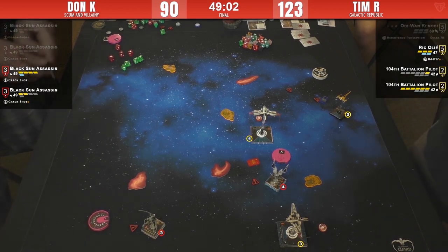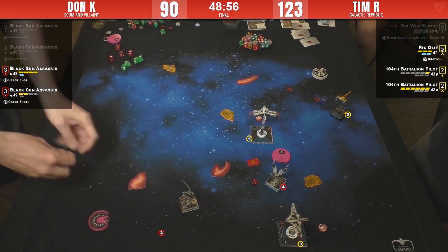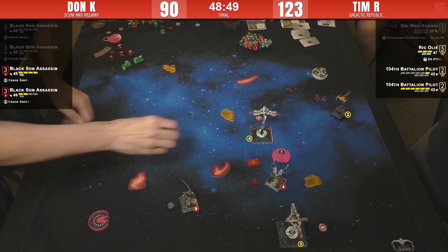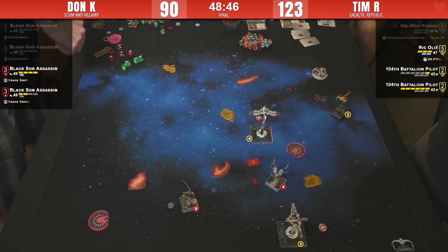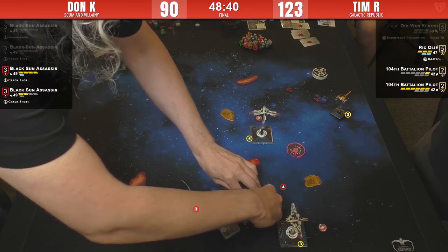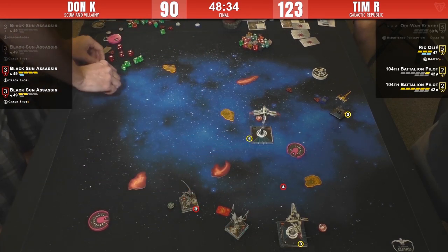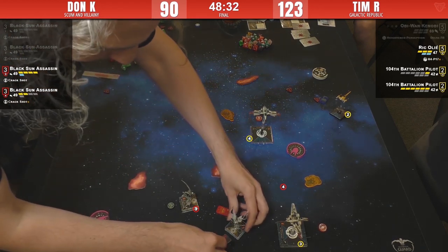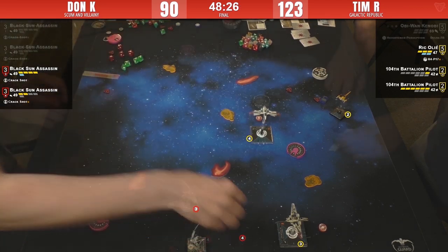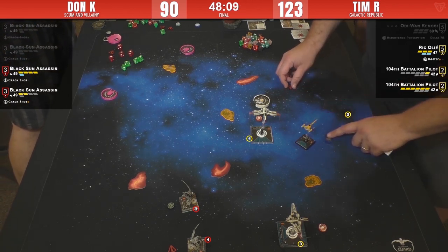Even if Rick is stressed and the five-straight isn't optimal, I'm not sure Don can rule it out. Three-straight there it is — well he had better kill Arc Three. Which I'm certain he will — he's only got to do one damage. We've been certain for rounds. There's still a target lock on him. Boost and focus — yep, and focus — probably just to be sure. Three-straight for Rick, who'll get the extra die against Star Viper Three.